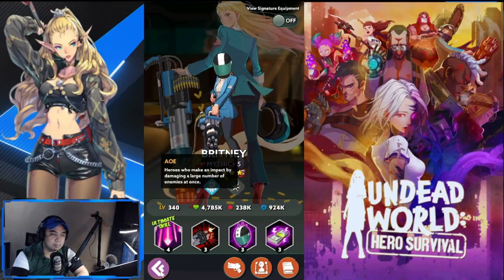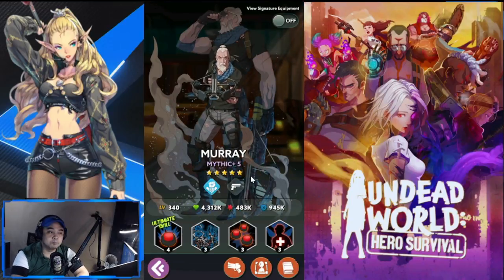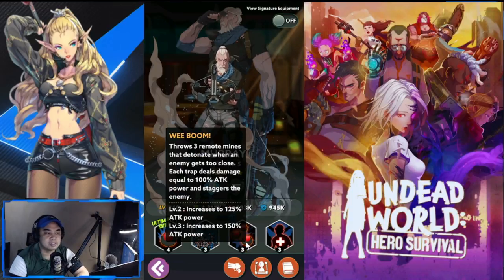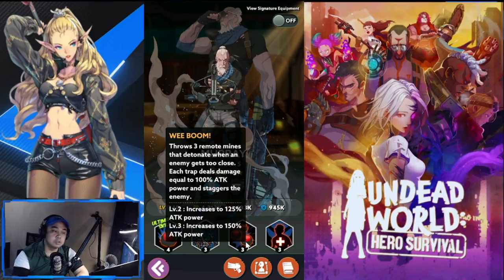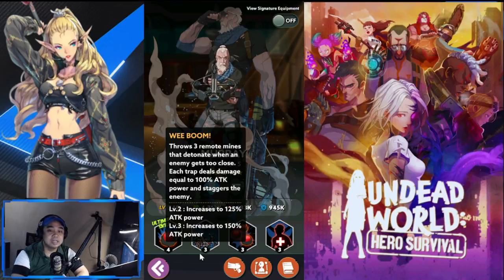The second Blue Banshee pick is Murray. Most people know him for PvP, but he also excels in PvE through crowd control. He throws traps that deal damage and also deploys three remote mines that detonate when an enemy gets too close. In campaign stages where you encounter enemy heroes, he becomes even more useful.